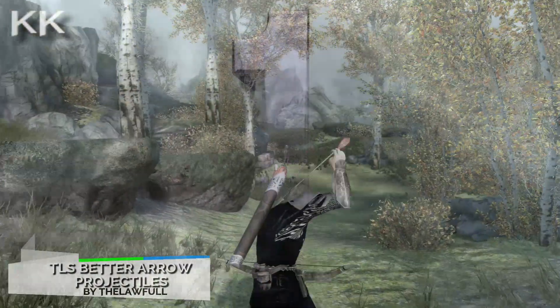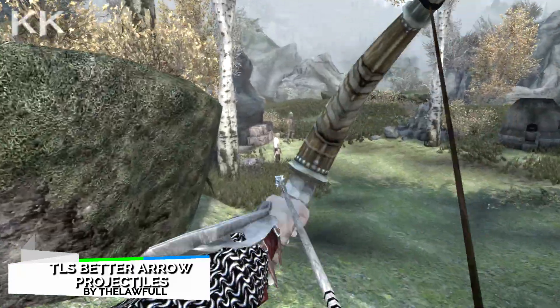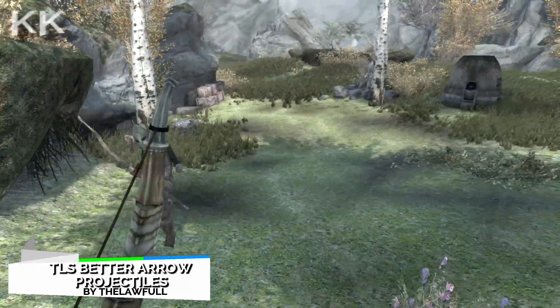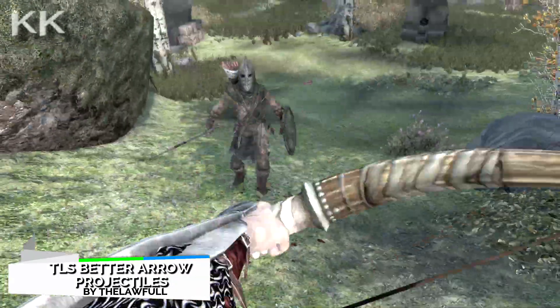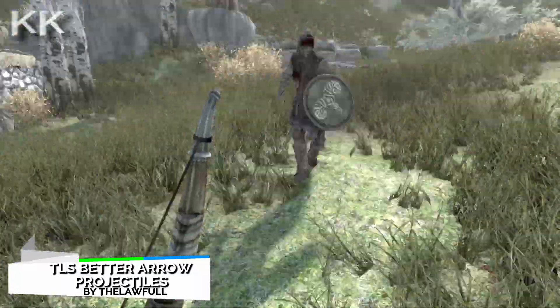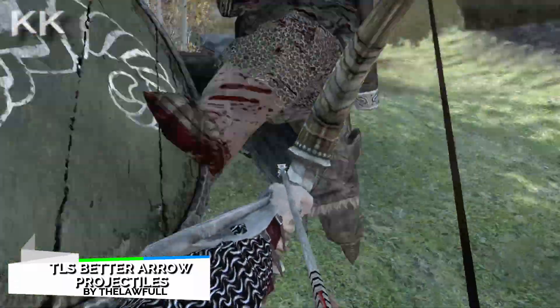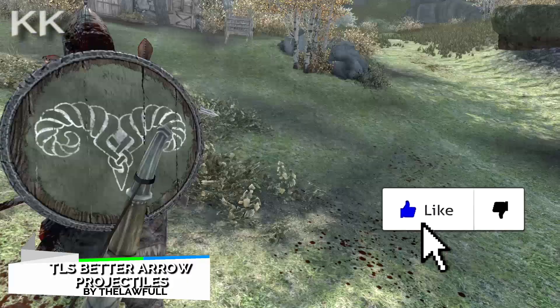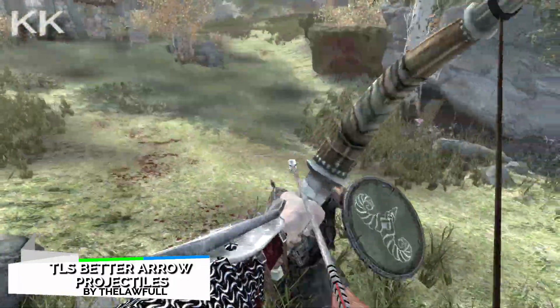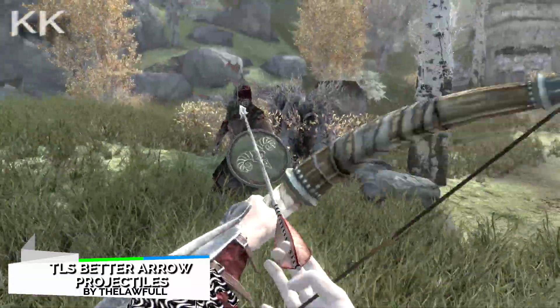For the first spot in this video is going to be the TLS Better Arrow Projectiles. This is coming in at 6.7 kilobytes of a download. Arrows shot now have double the range, double the fade time, better sound effects, and no auto aim. The only thing the mod author has changed was the projectiles under the special effects, and it should be compatible with every archer mod out there.